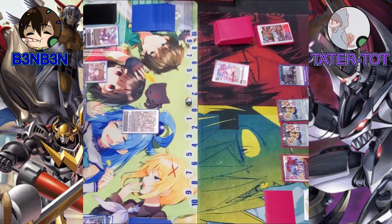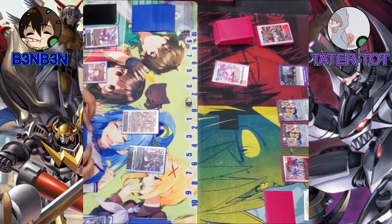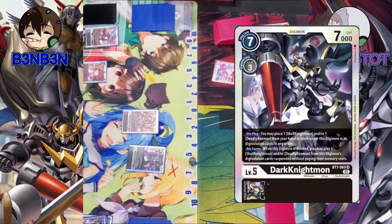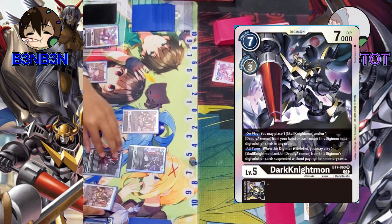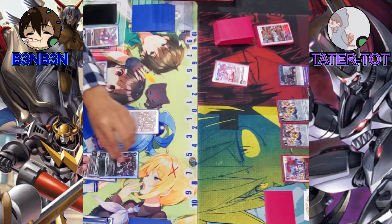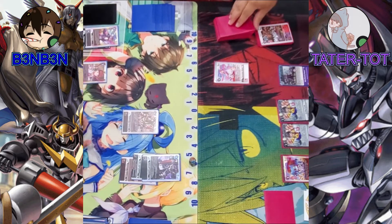Ready to see something cool? Dark Knight-Mon comes into play — when he comes into play, I can take a Skull Knight-Mon or a Deadly Axe-Mon from my hand or trash and put him underneath. That's my turn. You have 6 memory.